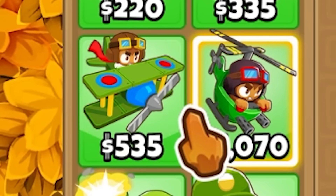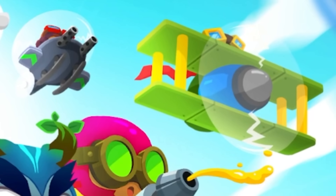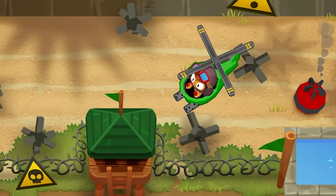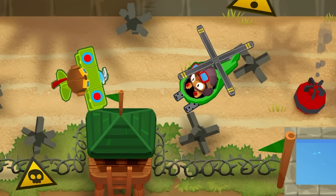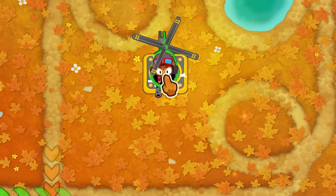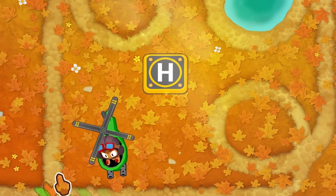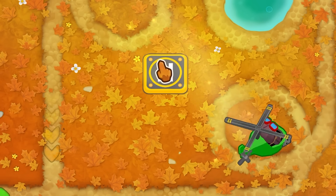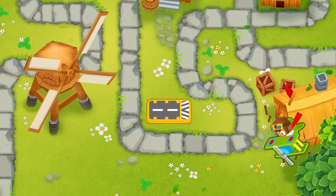Today we're talking about the Monkey Ace and the Heli Pilot, the two iconic flying towers in Bloons Tower Defense. The most distinguishable feature about these two towers is the way they move. You place down a Heli Pilot and it will just follow your mouse around, allowing you to lead it directly to the balloons for ultimate popping power. Whereas the Monkey Ace just does whatever he wants.